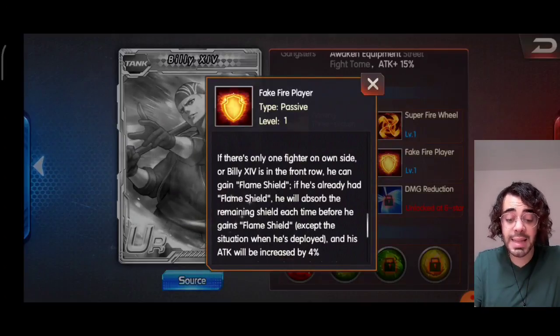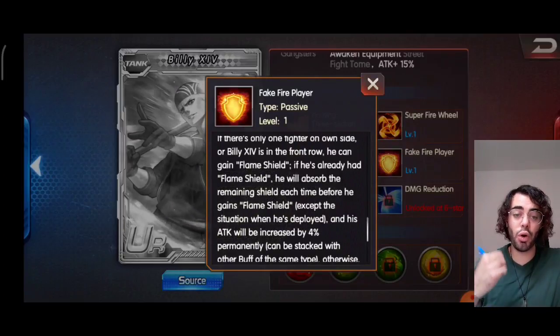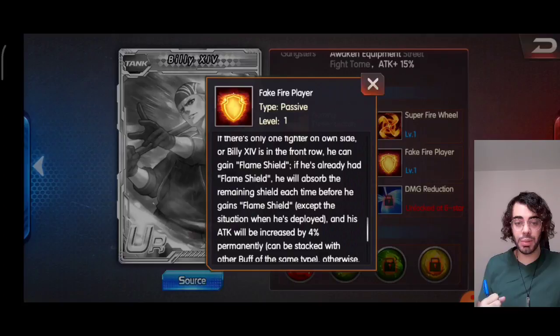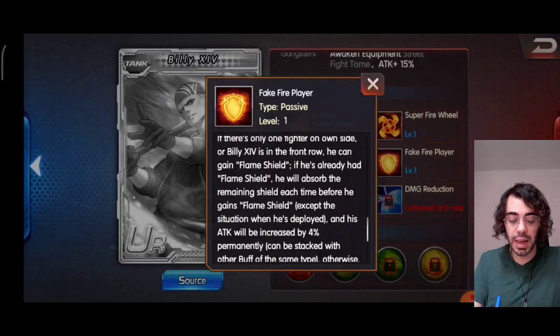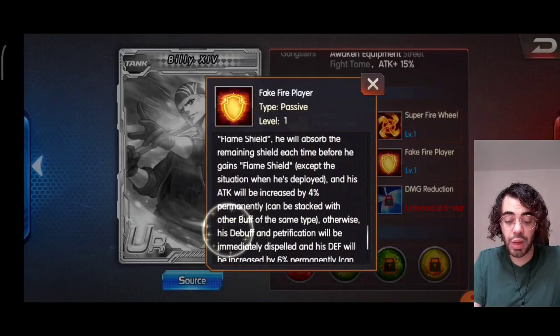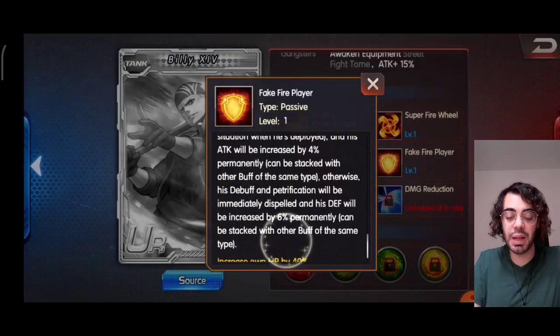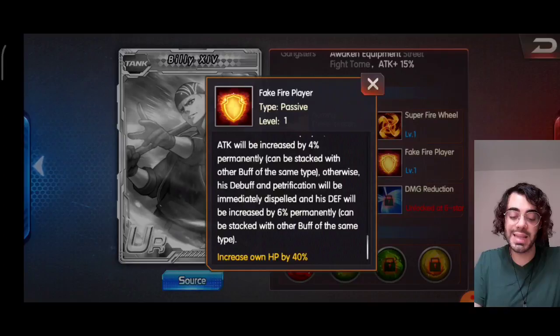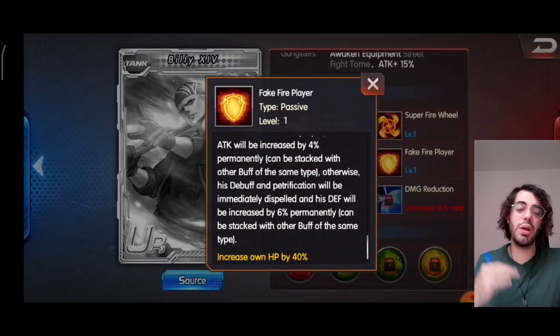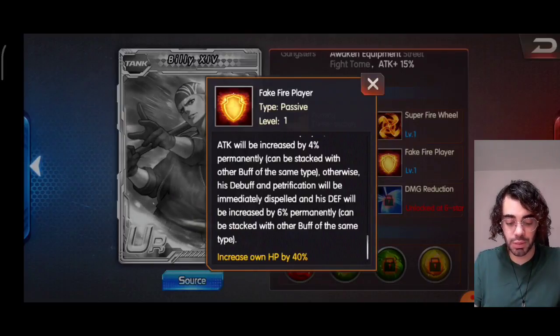If he already has the Flame Shield, he will absorb the remaining shield before gaining a new one. What happens to the old shield? His attack will be increased by 4% permanently — can be stacked with other buffs of the same type. Otherwise, his debuff and petrification will be immediately dispelled, and his defense will be increased by 6% permanently, which also can be stacked with other buffs of the same type. So if he had a shield or doesn't have one when he gains another shield, there will be some more buffs.